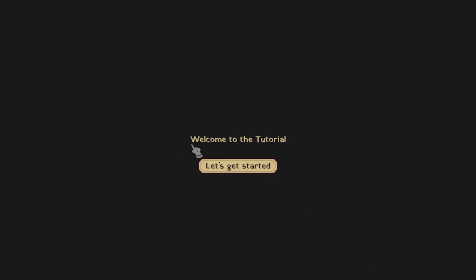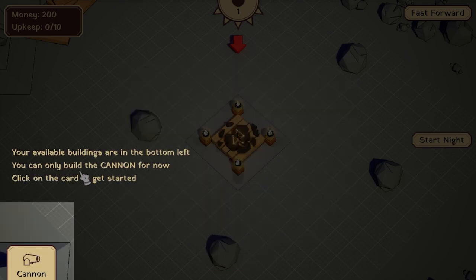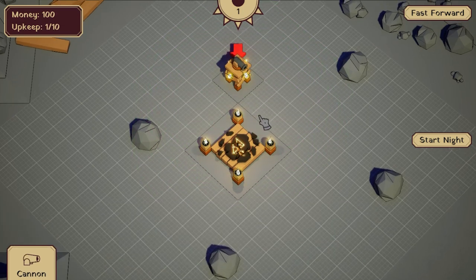Play. Welcome to the story. This is an ancient ruin. Your job is to protect it from the undead. Understood. Your rail of buildings are in the bottom left. You can only build the cannon for now — click on the card to get started. Now place it above the ruin. You say above the ruin, you mean around the ruin. If the cannon is green, you can place it. The radar shows where the undead will attack from. Well, in that case, I'll just plonk that right there.